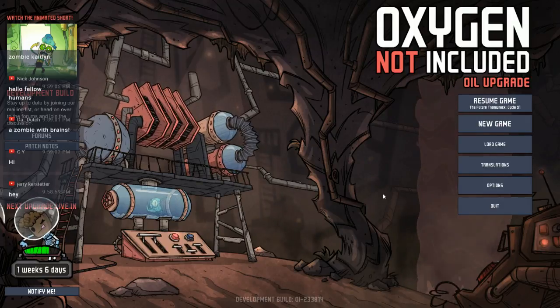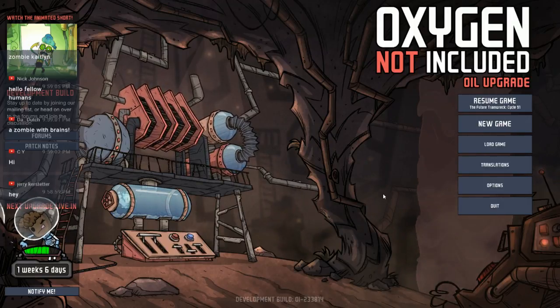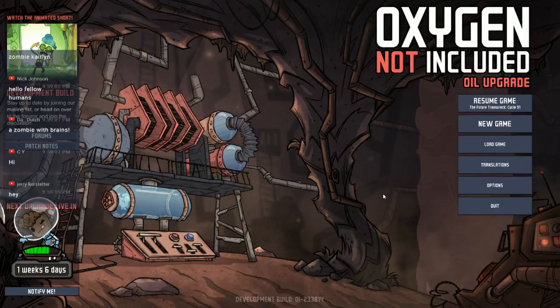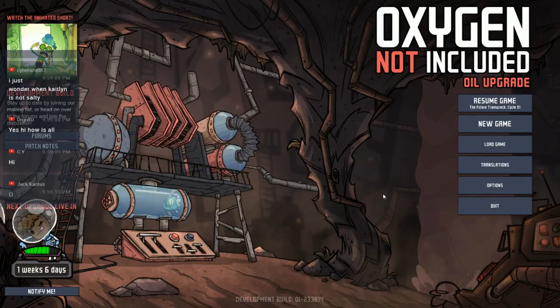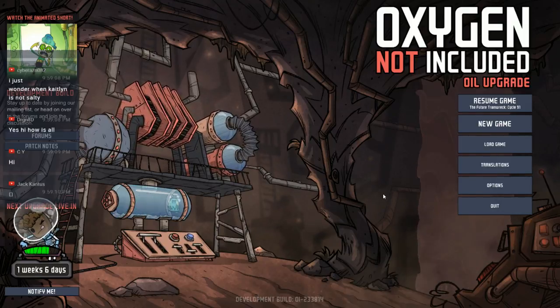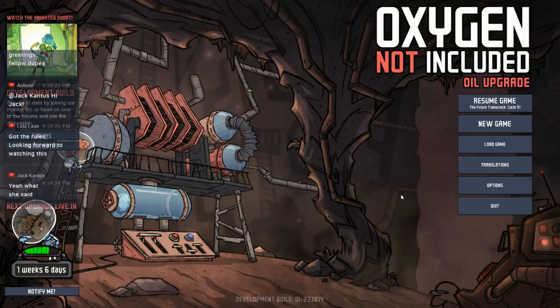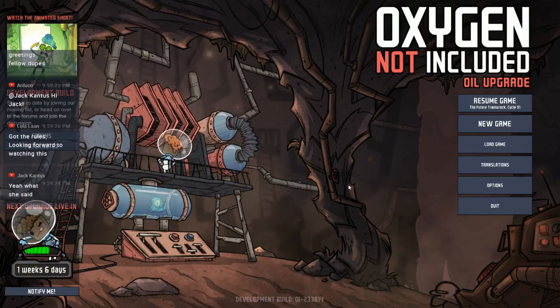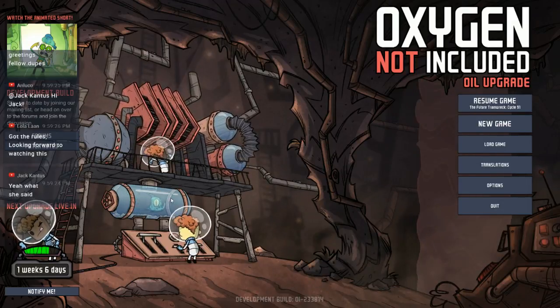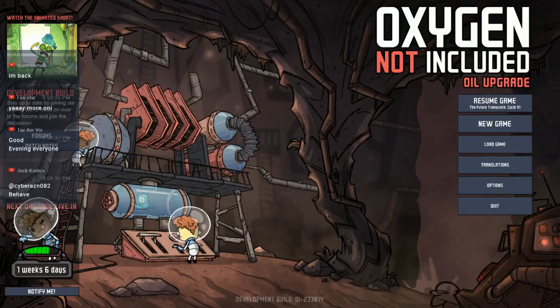Hello everyone, I'm Cryptic Fox and welcome to another live stream. We're playing Oxygen Not Included for the second time this week because a new update was added to the beta branch today. There's an announcement that came out just yesterday letting us know we'd have access to the oil upgrade in the beta branch, so we're going to jump in and start a brand new game. Look, they've even got the exosuits on in the little cartoon at the beginning — that's sweet.